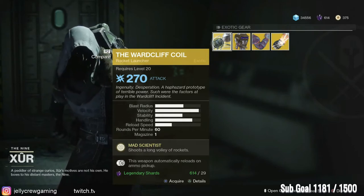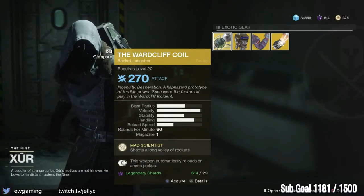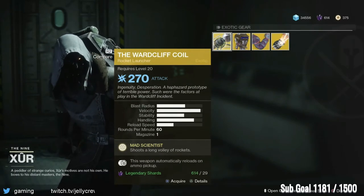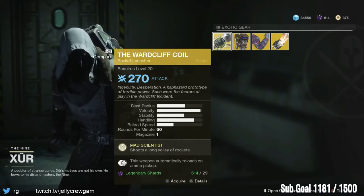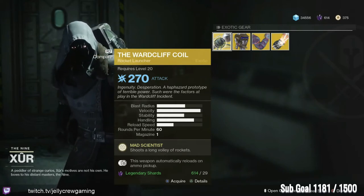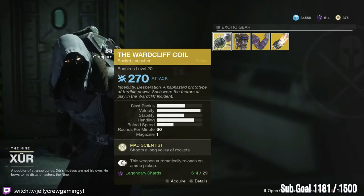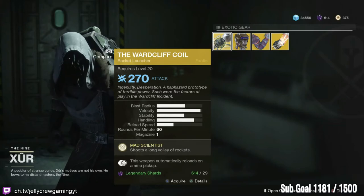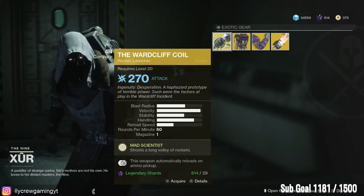Unbelievable. If you haven't gotten your Wardcliff Coil, pick it up now — it's a godsend, great for melting adds. It's good for patrols, you can pretty much trigger any heroic public event yourself. Great for mods — in the raid during the Coliseum part you can just kill adds for days. Reloads on ammo pickup — great pickup, highly recommend it. If you don't have it yet, get it now.